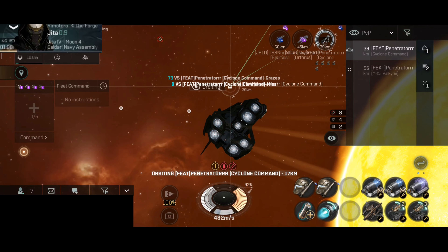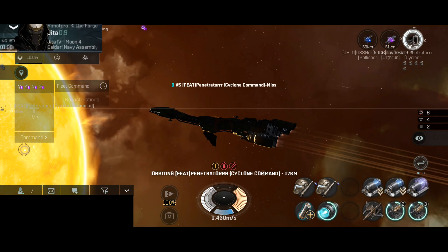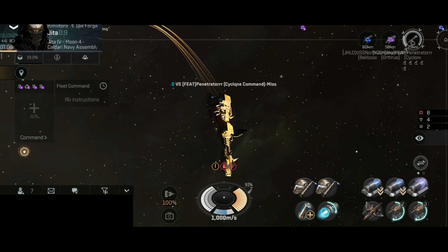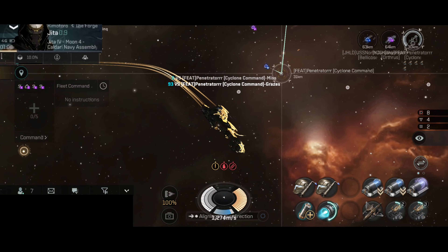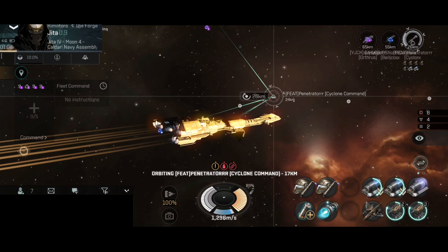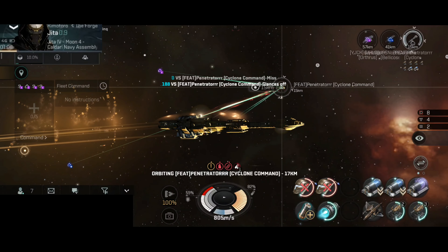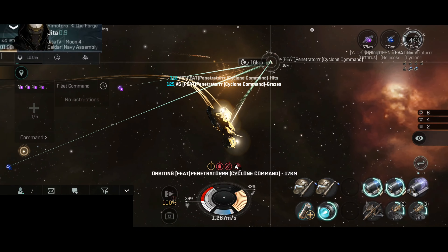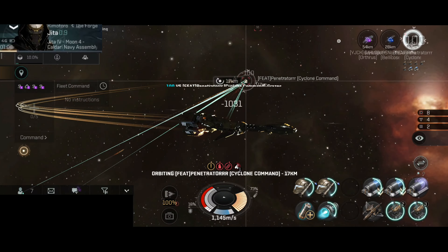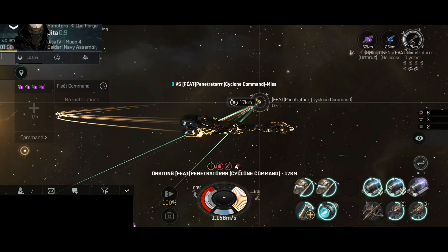Our next target is a Cyclone Command. Now, Cyclones are known to be fast. So I'm testing out the Cyclone's speed, just to see if they are using a Microwarp drive or an afterburner. It looks like I am able to maintain range, so I will go and orbit at my optimal range. It looks like the Cyclone Command is not interested in the Orthus or the Bellicos, but the Cyclone Command is interested in my poor Stabber Fleet. Challenge accepted.